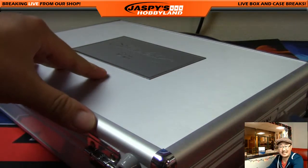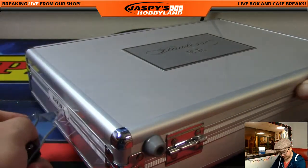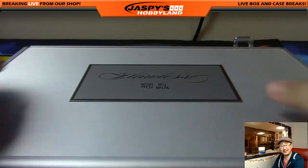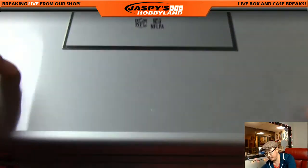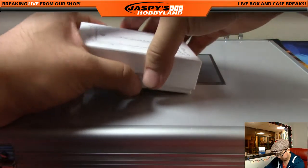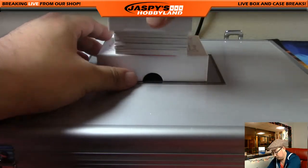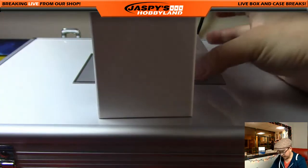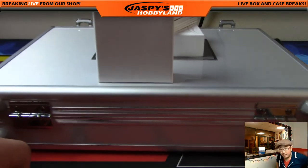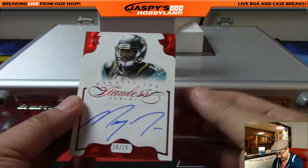Now remember, this is 2014 Flawless Football, so kind of keep the 2014 rookies in your head — although it doesn't really matter just because there's so many veterans and Hall of Famers and awesome players in here anyway. We're going to open it up kind of backwards so we can slow play the hits for max suspense. We'll do the encased cards first. We're going to start off with a nice Marquise Lee, 10 out of 15.